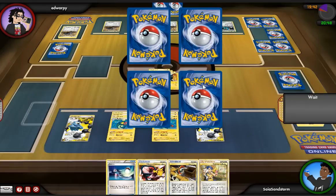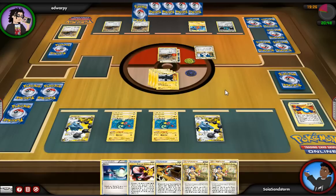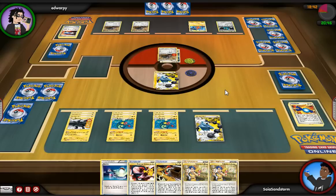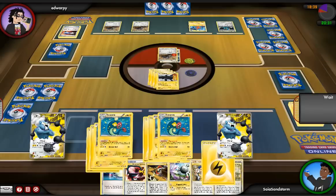I go ahead and put energies on my Thunderous just in case, and Outrage. Right now I'm feeling pretty good — if he Catchers anything up I can retreat it away no problem. I've got a fully set up Zekrom, he's got a Cobalion with no energy so that's not a threat, and all he's got is three Durants on the board while I still have a decent chunk of my deck left. He goes for a Junk Arm — not sure what he can grab, maybe Crushing Hammer — but he grabs Catcher, which doesn't really do much since I've got energy on all my guys. He then decides to Catcher out my Thunderous, which doesn't make sense to me at all. That's like the last guy I would Catcher out, and second, I've got energy so I can just retreat it, bring out Zekrom, and Dynamotor the energy back. That was a waste of resources on his half.